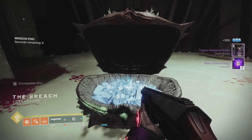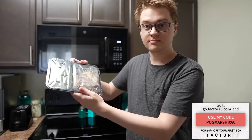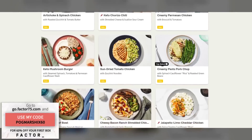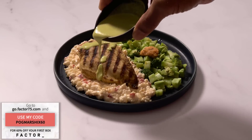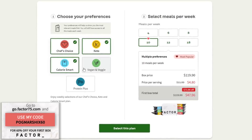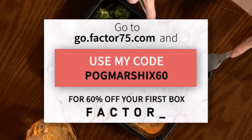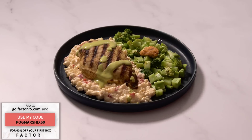And you can get even more loot thanks to today's sponsor, Factor. Factor offers fresh, delicious, ready-made meals delivered straight to your doorstep. We all just want a quick bite to eat so we can get back to playing Destiny. With Factor, just grab a meal, stick it in the microwave for two minutes, and it's ready to eat. It's quicker and healthier than ordering fast food, and there's no meal prep or cleanup necessary. Their meal plans offer variety with a rotating weekly menu of over 27 delicious meal options and over 33 add-ons like smoothies, desserts, and more. Meal plans range from 4 to 18 meals per week, and you can add more or reduce the number depending on your specific needs. Try Factor today using my link or go to go.factor75.com and use code PogMarshix60 for 60% off your first box — that's over half off. Thank you to Factor for sponsoring this video.